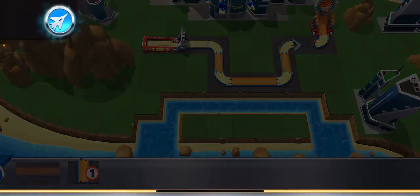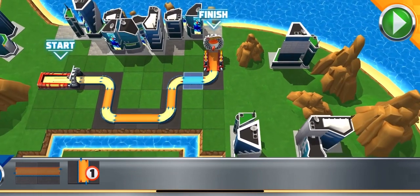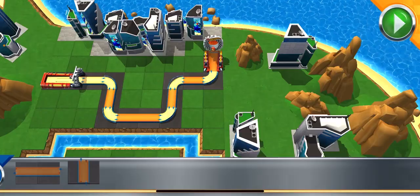Need an assist? Call in the jet! Epic! So if you need a hint, remember the jet! Alrighty then! Just smash the go button and go get your red wing!